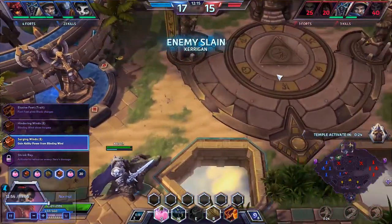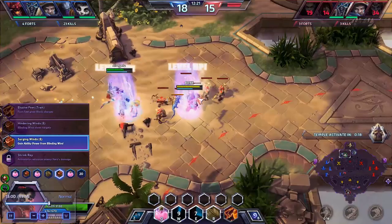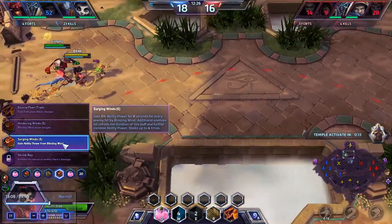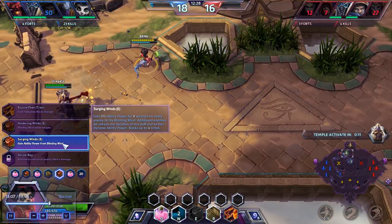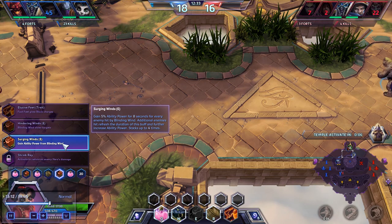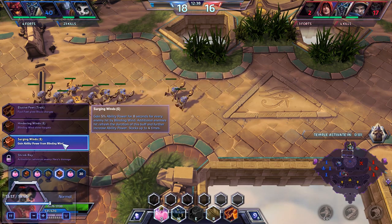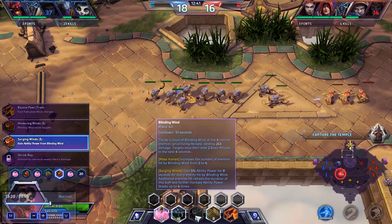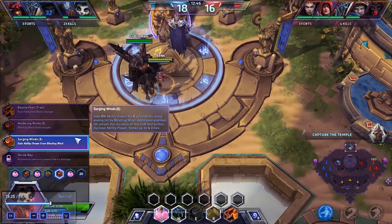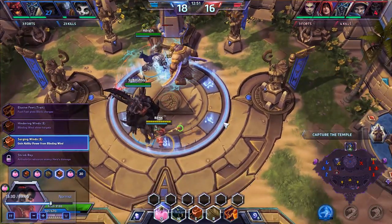He's the one usually doing the most damage, so if I stick around with him I'll be able to get a piece of the action. Back to this upgrade: gain 5% ability power for 8 seconds for every enemy hit by Blinding Wind. Additional enemies hit refresh the duration of this buff and further increase ability power, stacking up to 4 times.